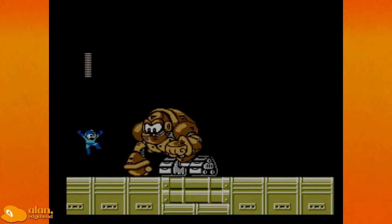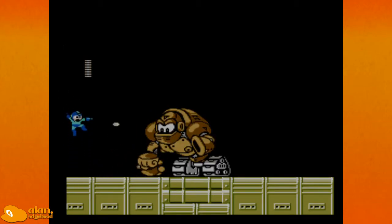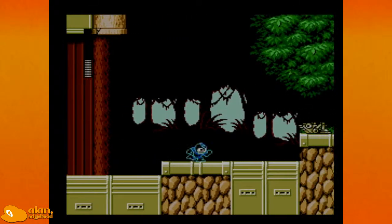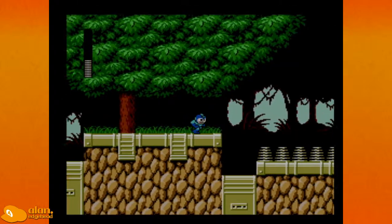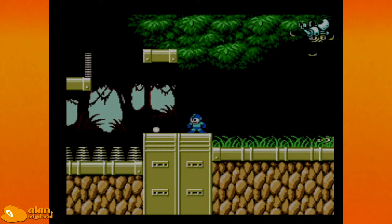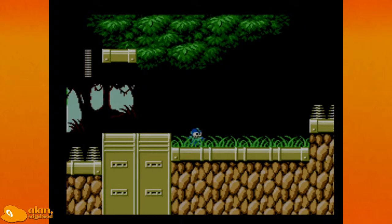Its weak point is its head. It's probably going to kill me. Nope. But there's another one. Much like most mini-bosses in Mega Man, they always come in tubes. I got a super giant flying snail thing.